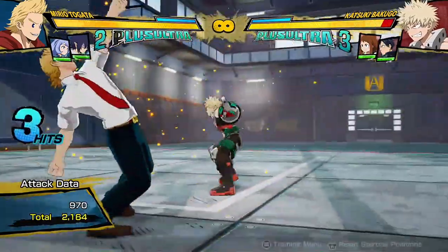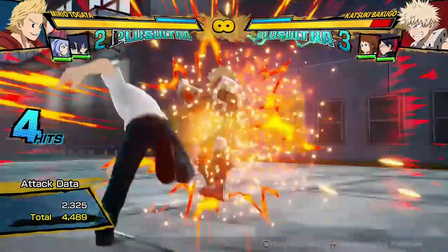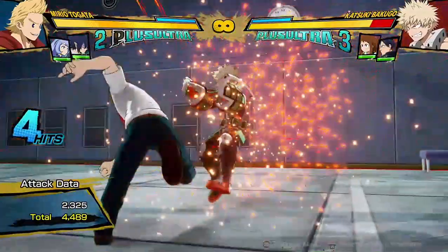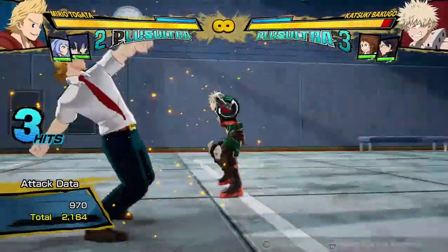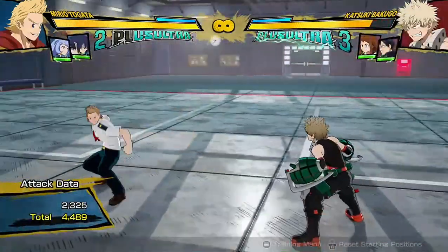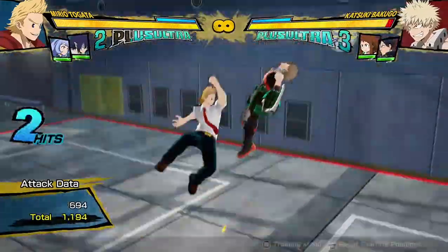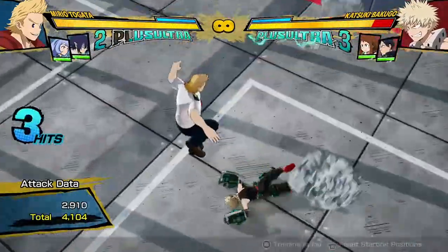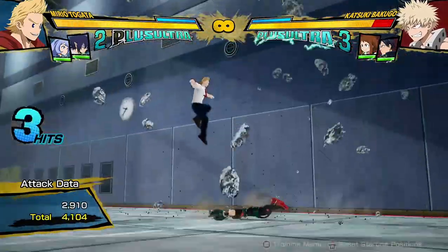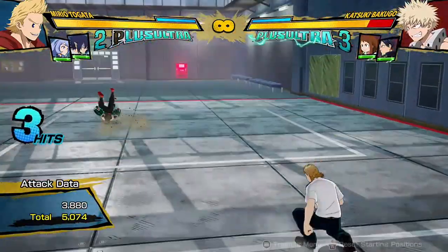His regular attack string is a four-hitting attack string — you can dash-cancel after any button. But you usually aren't going to be doing the last hit because it sends them flying pretty far, and it isn't the most damage you can get from his combos. His air combo string is a three-hitting attack string. Once again, you're not often going to be doing the last hit, mainly because you don't get anything after it — it's just a splat to the ground.